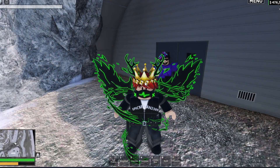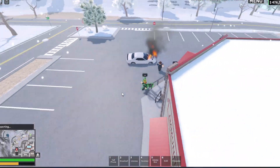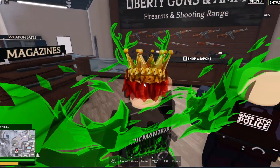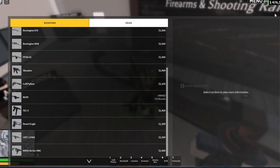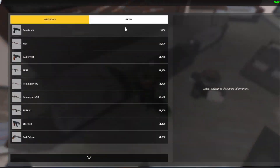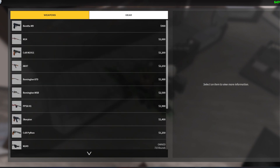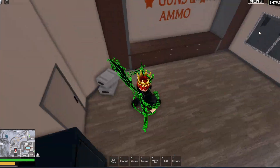I'm going to go ahead and TP to ERLC Bedwars. He's at the gun store, I believe. Is this the new gun store? Yo, this is insane. So they've got a cash register, weapon saves — wait, what? How do you get weapon saves? Best ERLC update ever. Honestly, this is probably one of the best ones they've had all year.